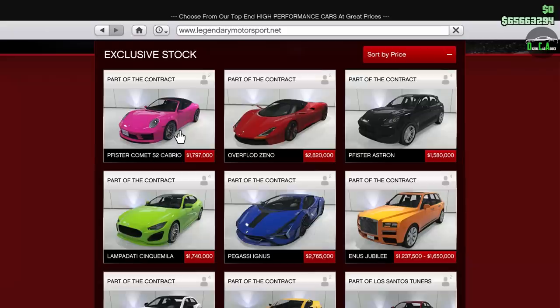This is the fourth drip feed vehicle we got for this DLC — or technically third, because they took away the Baller and they're bringing it back later. This car released today, January 6, 2022, at about 4:30 a.m. Eastern Time.